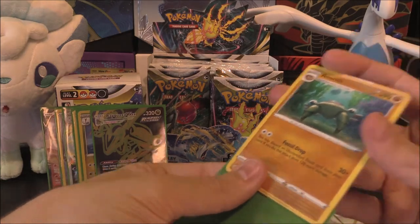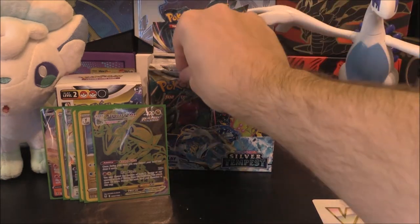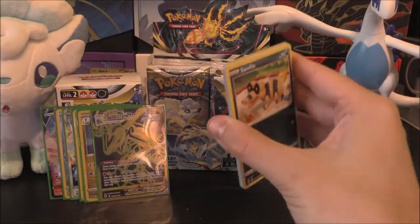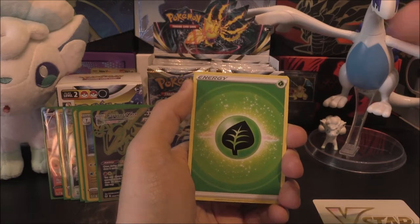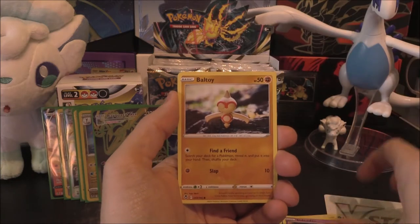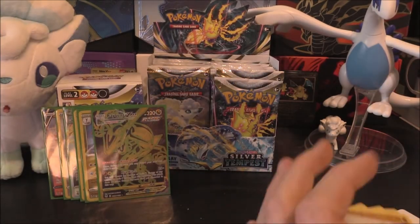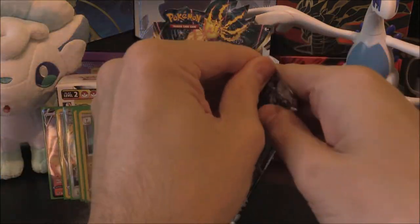We'll sleeve those up because I find that really funny - nice little error cards. I don't want them part of my collection because normally you have a four-of. We've got ourselves a Grasengi, Braxium, Siglith, Golbat, Sand Isle, Swirlix, Marini, Indidi, Baltoy, Altaria - which is the Trainer Gallery version, very cool. Rare or Better: Half-8 Delphox. Let's get the V-Star out of the way - you've got to finish one side before you start the other.